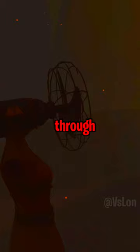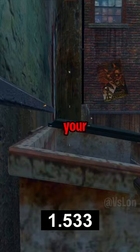Here's another trick that also works on all three of those games. You can slightly increase your movement speed by hugging a wall as you run or walk.